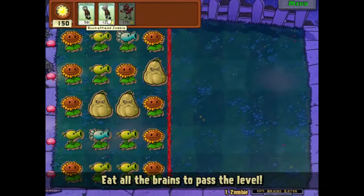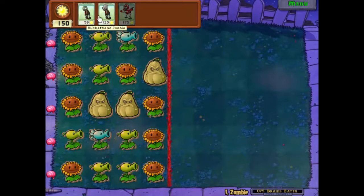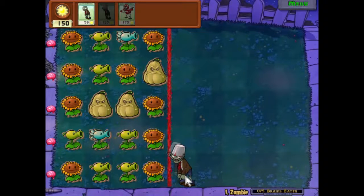Eat all the brains to pass the level. We have 150 sunlight — we can get a Buckethead Zombie. And if we have more sun, we can get a Football Zombie. The idea is to eat the plants to get more sunlight while avoiding all the defences. Squashes are going to jump on us and the pea shooters are going to shoot us. This seems like a fairly simple level, so the obvious first thing is to take most of this sunlight and drop him there.